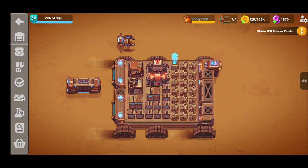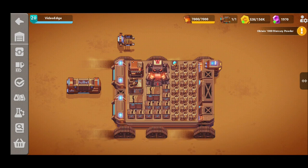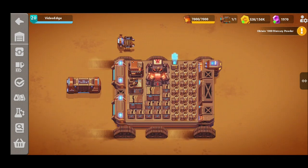Algae is a really important material as you go on to establish your oils, which ultimately leads to your plastic production and your ink production as well. So getting this right at the start is fundamental to your success later on. With that in mind let's get straight into the sandbox building and we can show you our design for the algae.